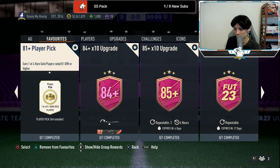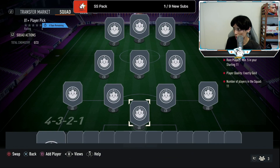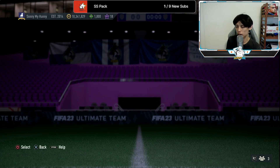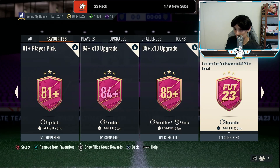We've also gotten an 81-plus player pick. I don't really like the value on this one because it's five gold rares and six gold commons — not exactly worth it considering you're exchanging 11 players for one player. We have a way superior SBC: the Footies crafting upgrade.